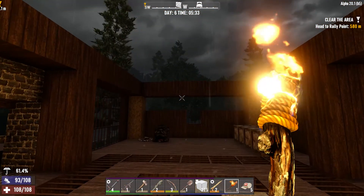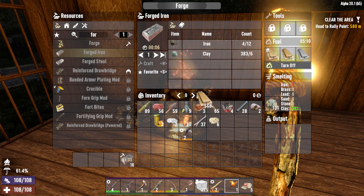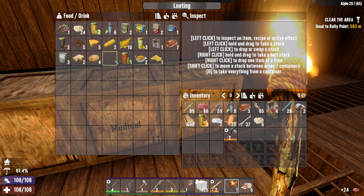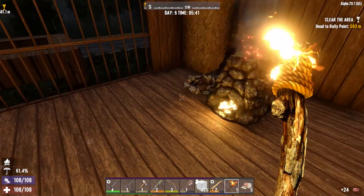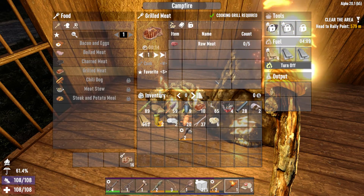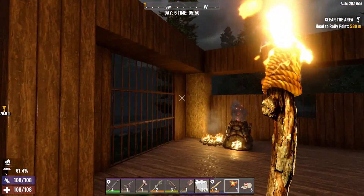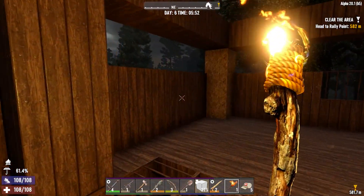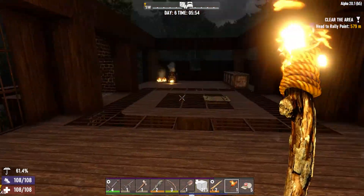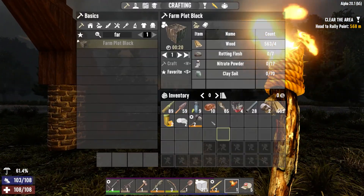I wanted to get some forged iron going as well. We do have stuff to cook up — we got our food. Let's get some of this going on. We have some more steaks, we'll just grab that for the day. Okay, we'll let that go. We've got nine drinks and food. We're good.